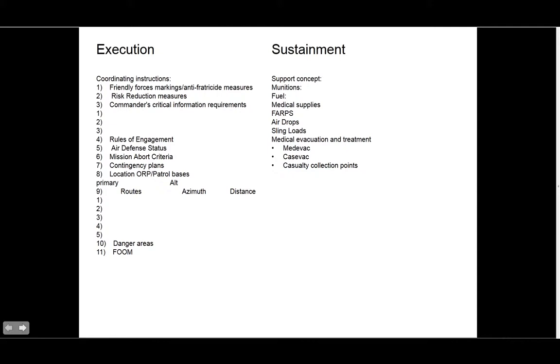Once you have at least some of this in your execution plan — your overall intent, concept of the operation, how fires are going to be used, tasks to maneuver and support units, and some coordinating instructions — then you have a pretty decent execution paragraph. If you remember these main points and can make them work, you can expect a good outcome.